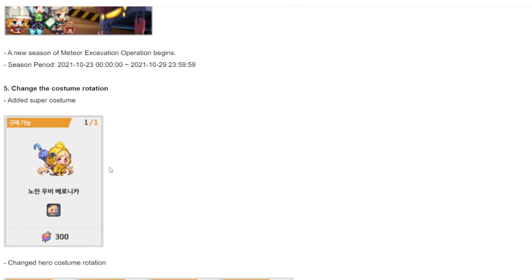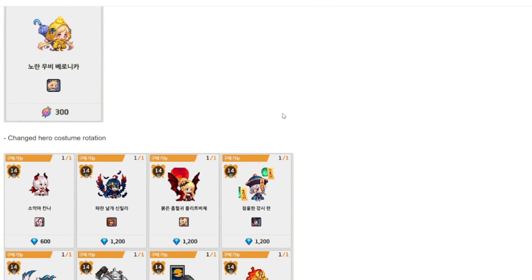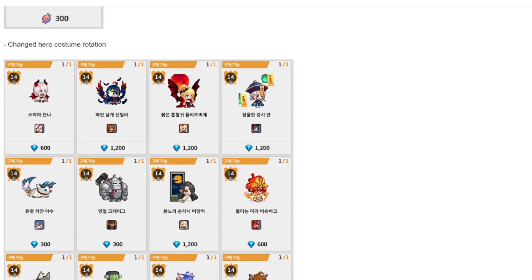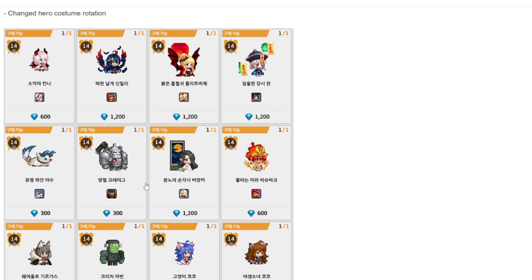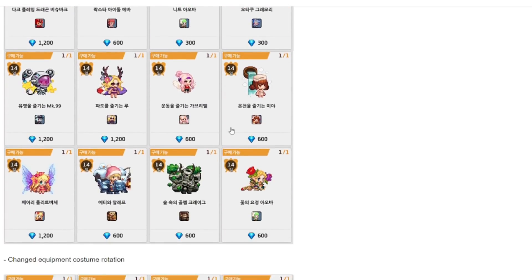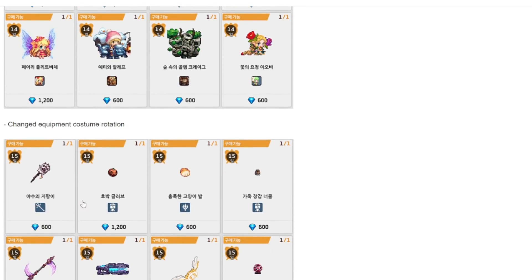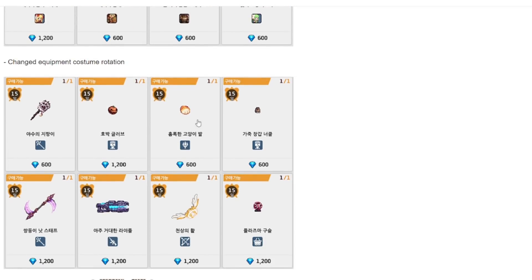A new super costume is being added in the costume rotation — it's a really nice design with a very demure Veronica look and a hint of sexiness. Halloween costumes are also available: Centelius' costume, Kana's costume, and the return of various other Halloween costumes. If you haven't completed your Halloween costume collection, do remember to buy these costumes as they offer a Book of Knowledge set bonus. There's also a new druid staff and a pumpkin basket added to the equipment.